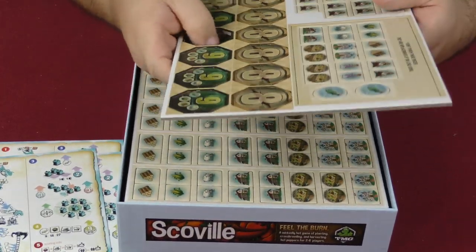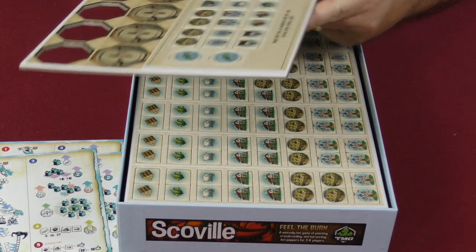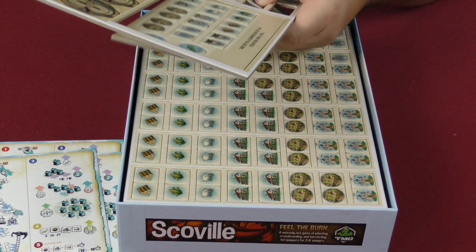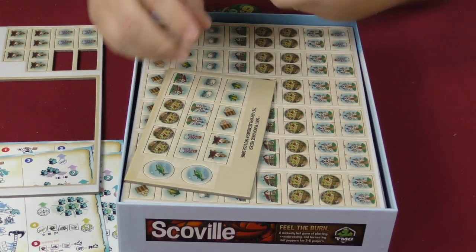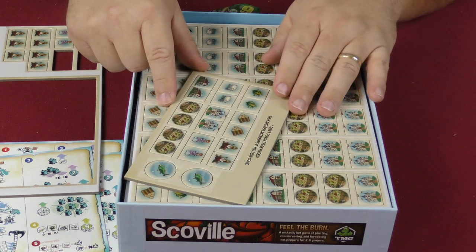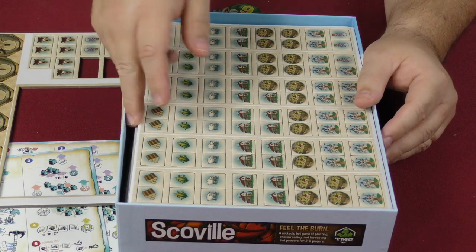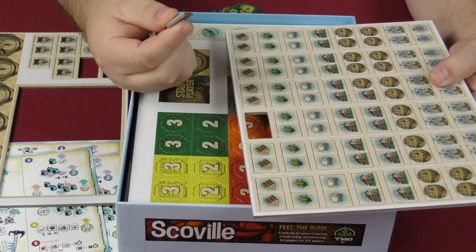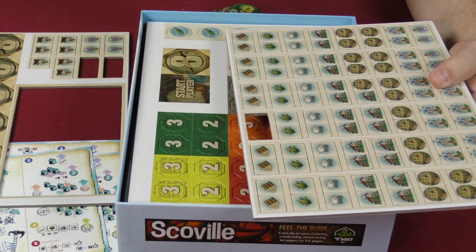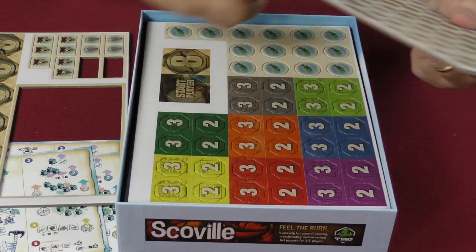Then you have some of the punch-out pieces — wow, these come out really well. These are pretty thick — really thick, as a matter of fact. One sheet says do not punch these pieces, they are replacements if you lose. So you have a whole bunch of these things — really nice, thick tokens. I like these a lot. Big and chunky. Good job, TMG.